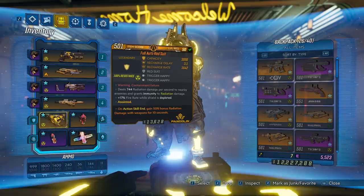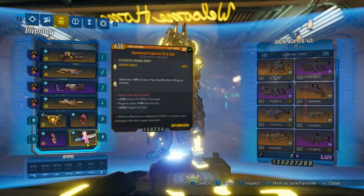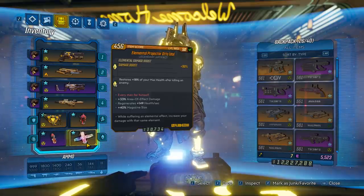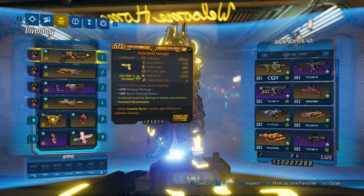With the Red Suit you will not take radiation damage — it gives you 100% radiation resistance. With the Elemental Projector, even though you're not taking that damage over time, you will still visually see it on your screen, and that gives you a 90% damage boost. That's pretty big for the build, so make sure you have that combo.